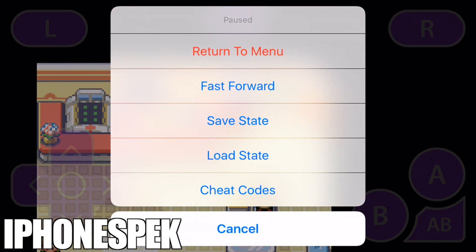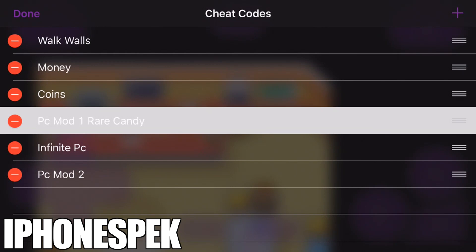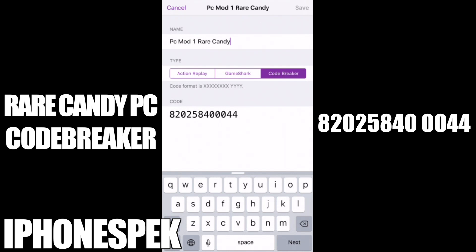We're going to press menu, cheat codes, edit, and we're going to add this cheat right here. I named it PC Mod 1 Rare Candies, but you guys can name it Rare Candies PC because the item pops up in the PC. The code type is Code Breaker and the code is 82025840044.